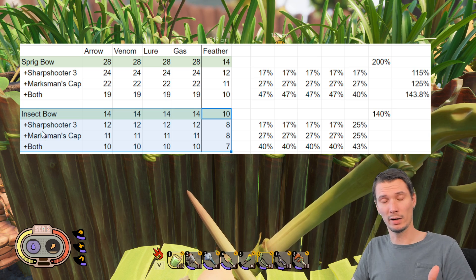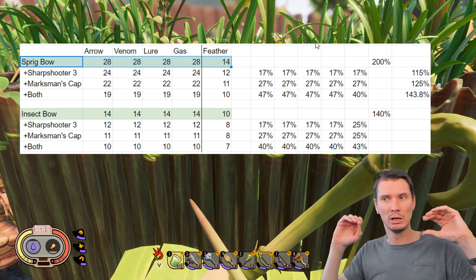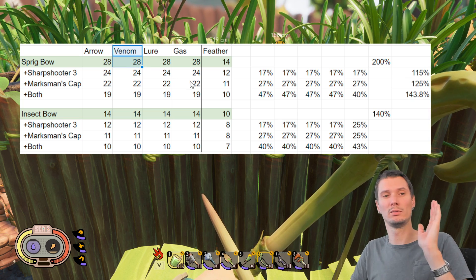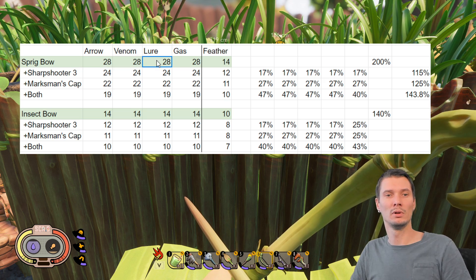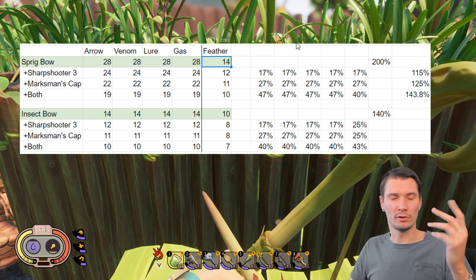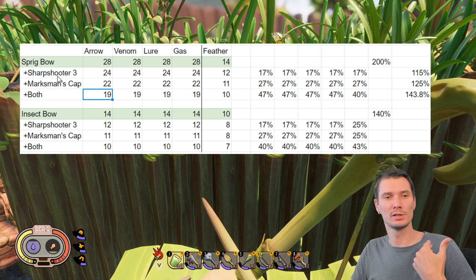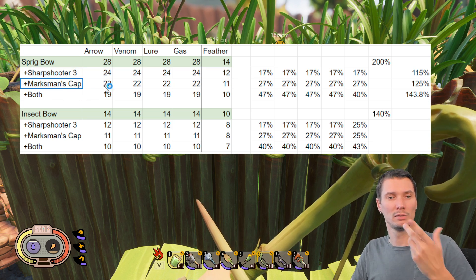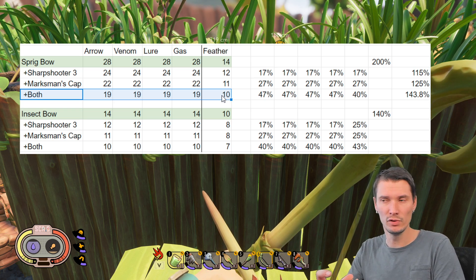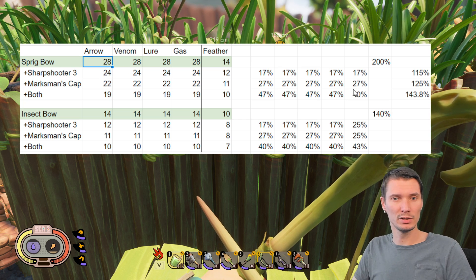The green row is without any bonuses — this is the default: bow, one arrow. By columns it goes by every type of arrow: default, venom, lure, gas, and then the last one is the new one — feather arrow. You can see the numbers already. Then row by row you see the sharpshooter bonus perk, then only with the new cap, and then with both bonuses combined. That's how I can calculate and show you how much bonus you get out of it.